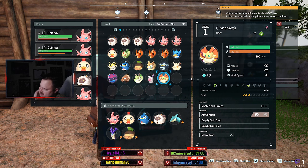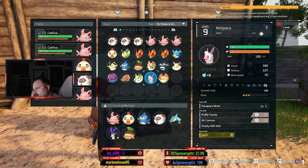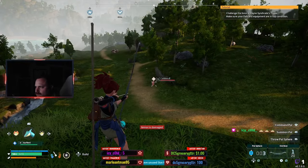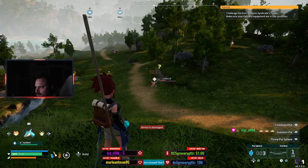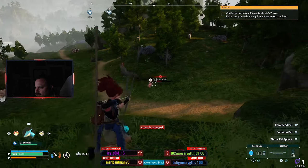Masochist, masochist, masochist — that's not good. That's a terrible passive skill. 390 damage. That's crazy.